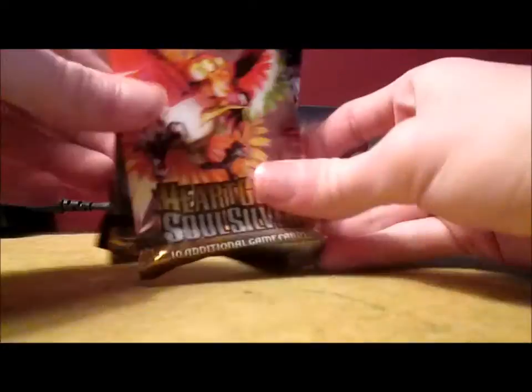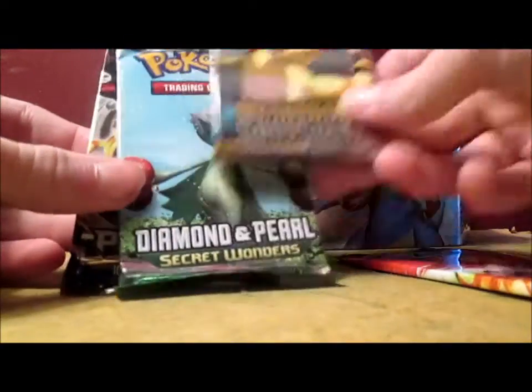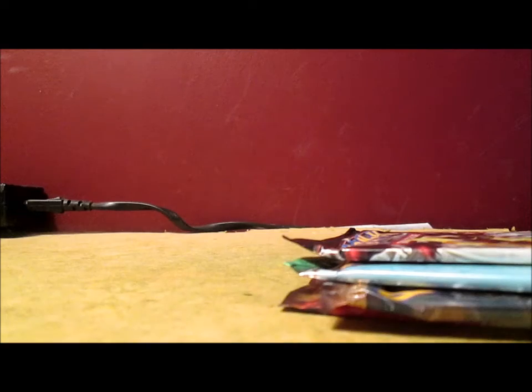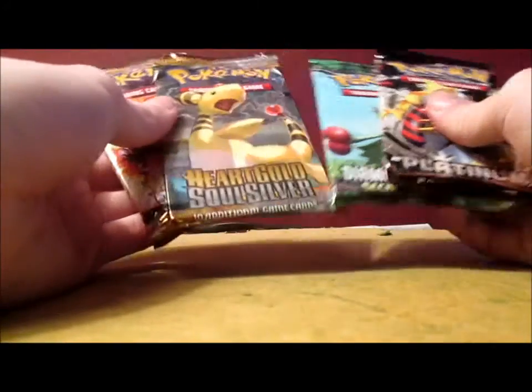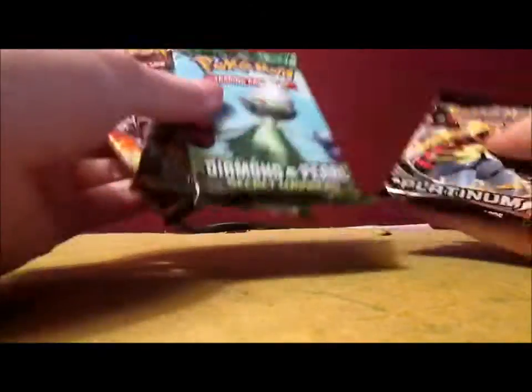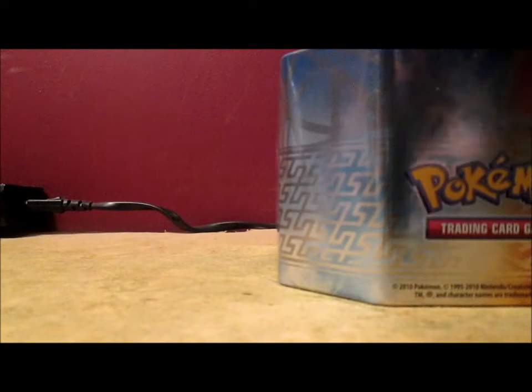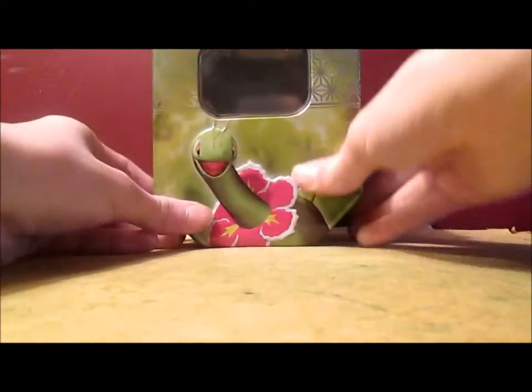In the four packs you get a HeartGold SoulSilver — another one — Diamond and Pearl Stormfront Wonders, nice. I haven't opened up too many Diamond and Pearl cards. Or Diamond and Pearl Packs, and a Platinum. Hopefully I get a Chikorita card out of that HeartGold SoulSilver pack.